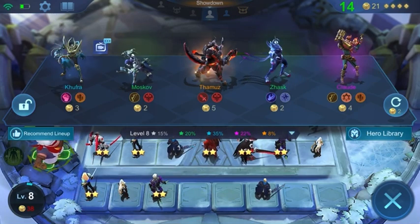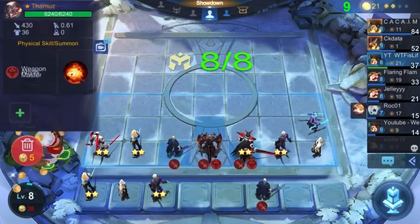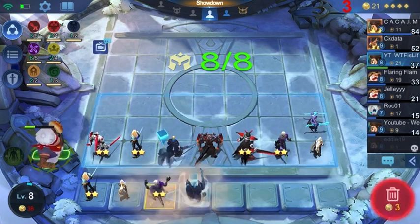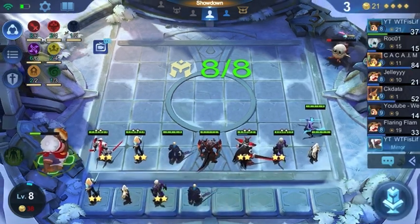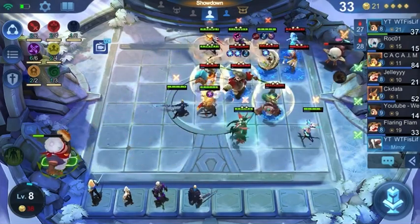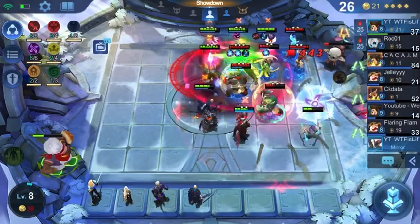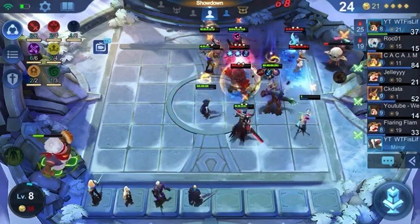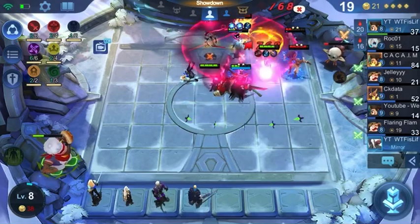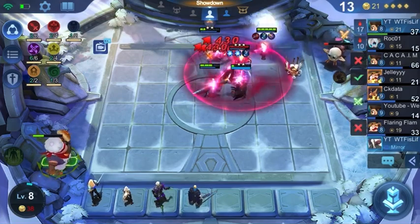Now if you are doing an Assassin build and you see that not many other players are doing Assassin, I would try to go ahead and get that Saber 3 star. But as you can see here, it was hard for me to get him 2 star, so I just decided to move on. I got a Thamos, so I'm immediately going to take out the Alpha, put him in - now we have an Abyss synergy going. Thamos is one of those units that is honestly kind of strong even at 1 star, but this late in the game he's just going to die instantly.